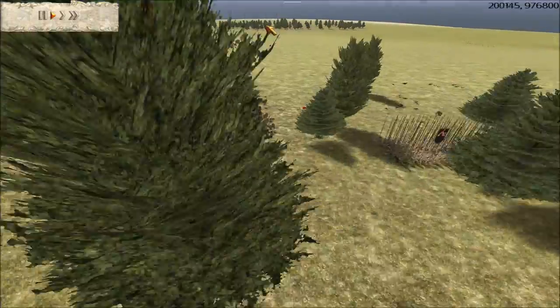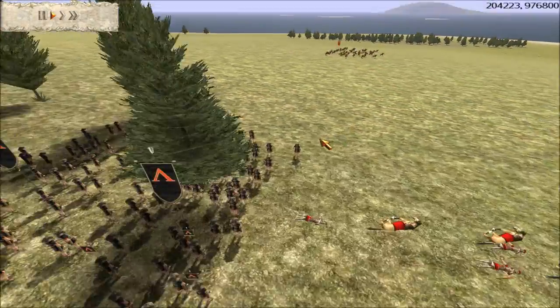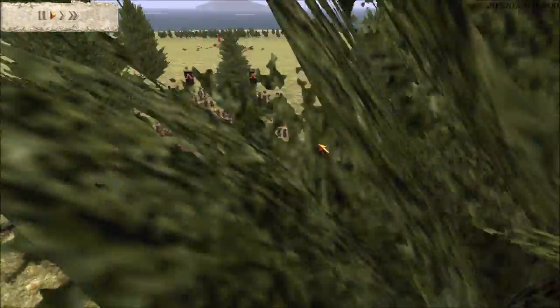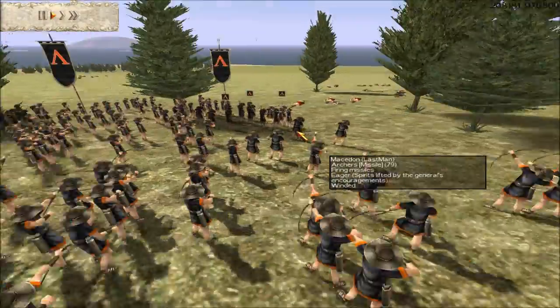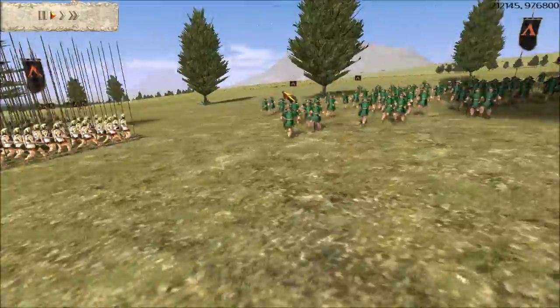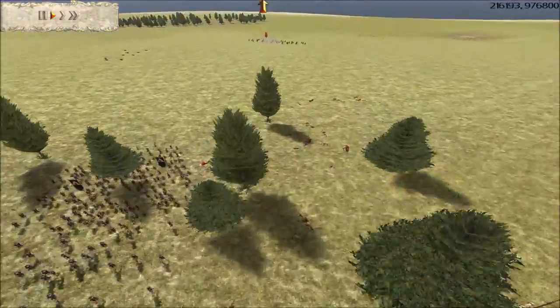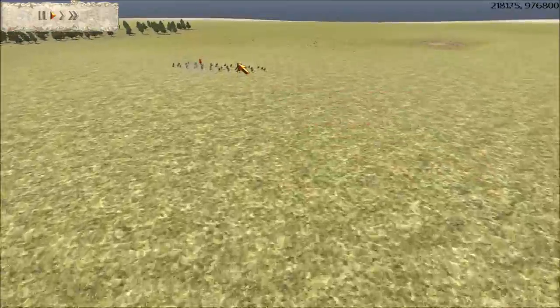Meanwhile his Cav Auxilia are still here. I've got my archers focusing fire on them. Unfortunately for him, he must have underestimated the range of my Cretans, because I got off some nice shots on his Cav Auxilia before he fled. But there they go — my opponent is going to gather up on top of this hill and move right here towards the border to maintain his hill advantage.